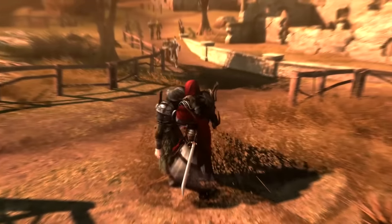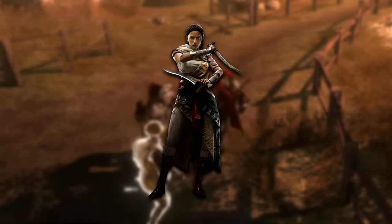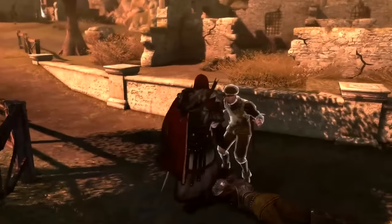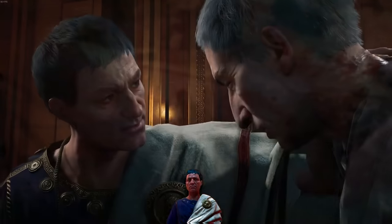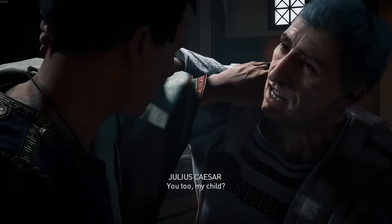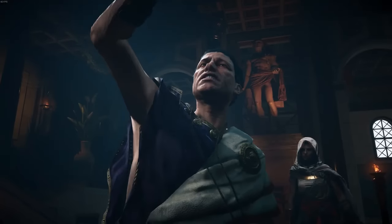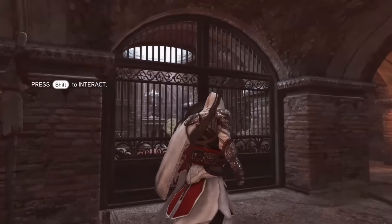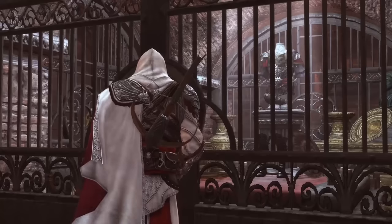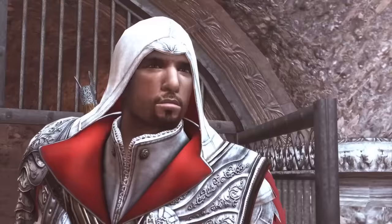Here's some interesting lore about this weapon. Amunet — who we know as Aya — was originally in possession of this weapon. That was until she gave it to Junius Brutus, who was a Hidden One, and he used it to deliver the final blow to Julius Caesar in the Curia of the Theatre of Pompeii. After Brutus decided to end his own life, his dagger and armour were sealed away in a tomb where Ezio found them in Assassin's Creed Brotherhood.